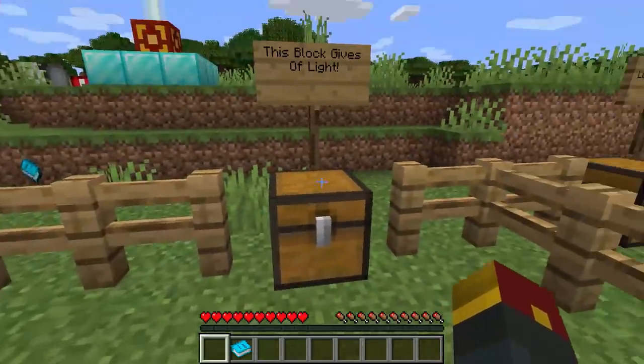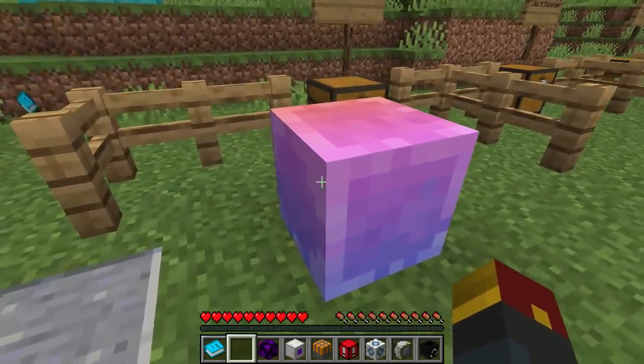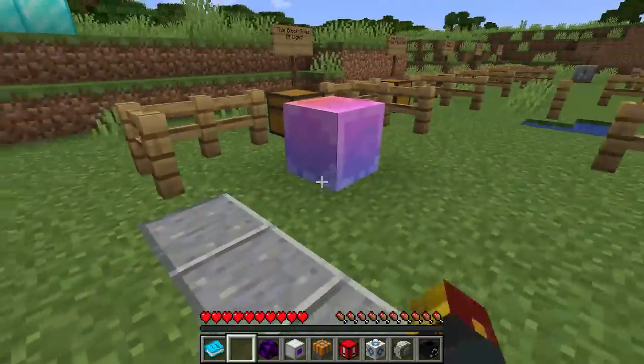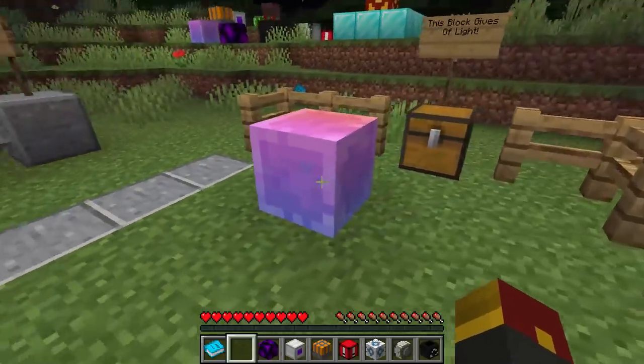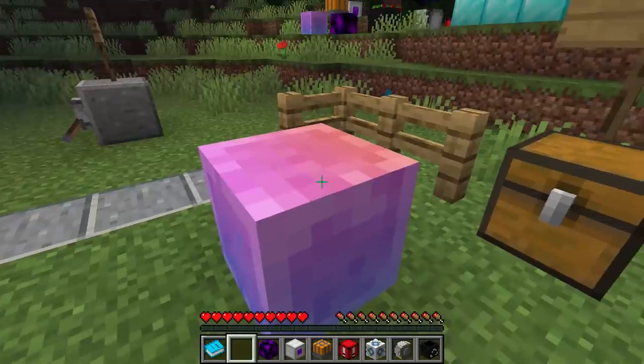Leave it in the comment section below. This first block here is the Spectrium block. It's a simple block that has an awesome color scheme that will give off light in the night. Excellent for decorative purposes, or honestly, whatever you want. Best part of all, when you break it, you get it right back.